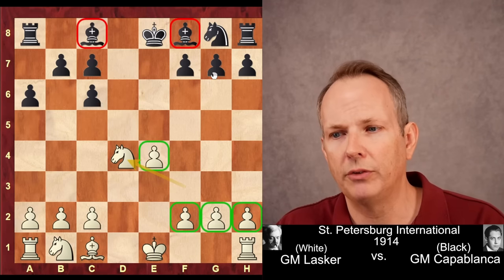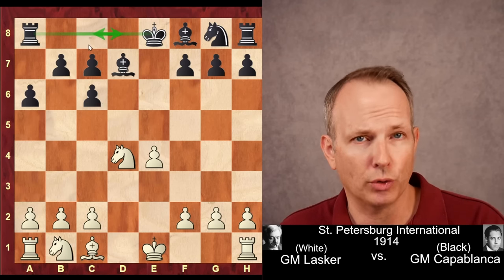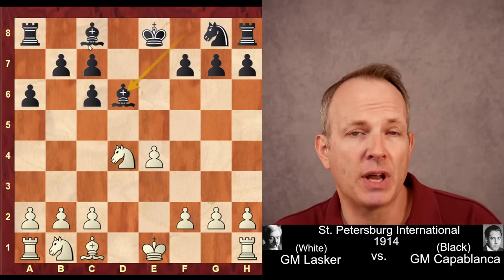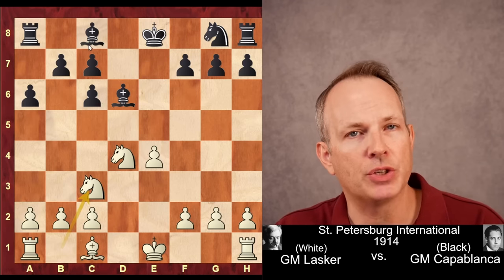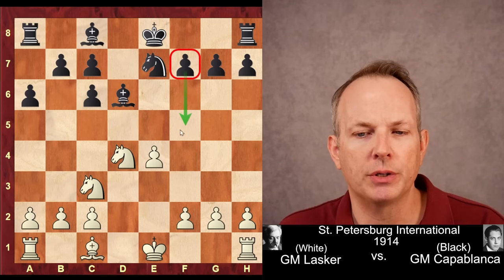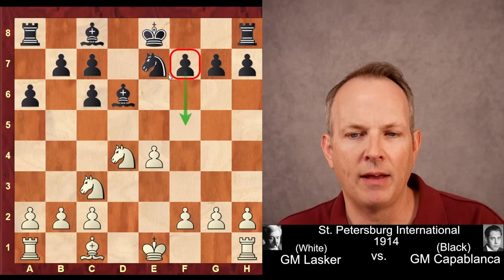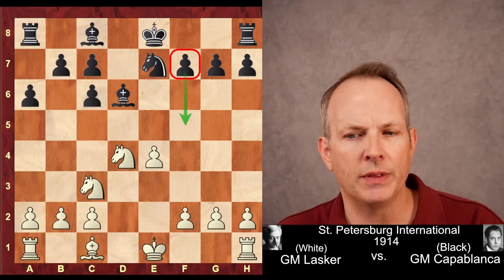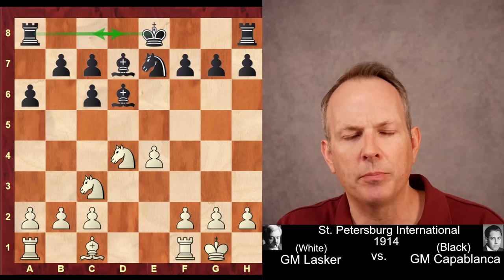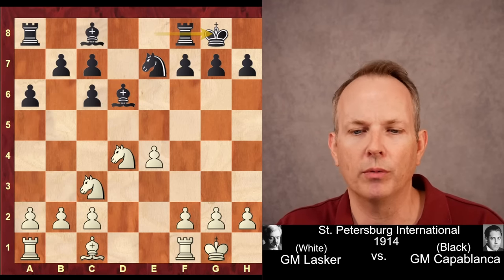Those are the defining qualities of this position — nothing has changed in that regard. The most popular idea these days is to play Bishop D7 and castle long. Capablanca instead plays Bishop to D6. This move is not as popular, but it's still playable today. Knight to C3 from Lasker, Knight E7. That Knight E7 move prepares a potential F5 push, opening the position for the bishops. Lasker castles, and Capablanca castles short — still a reasonable move.